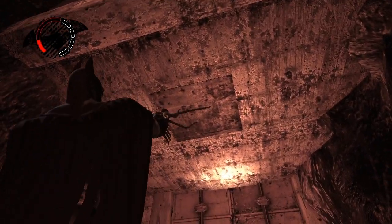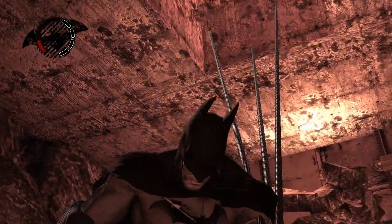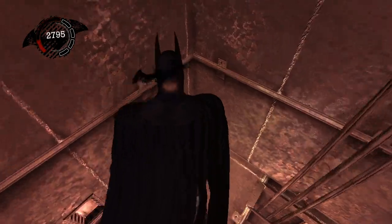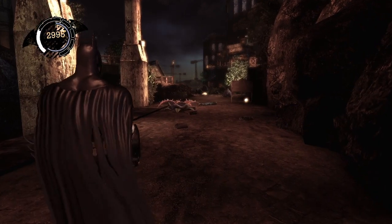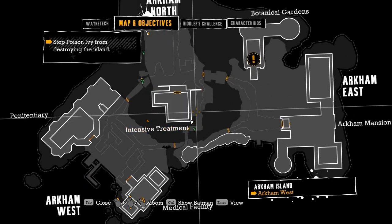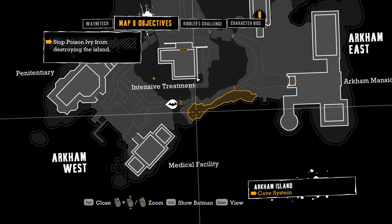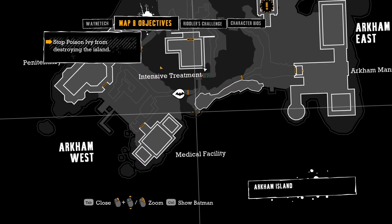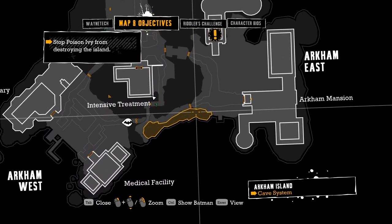Let's see what's up here. Nice, and we have a Riddler Trophy. I've been looking at it for quite a while actually. It was just kind of sitting there. So we've got one over here, we've got one back behind us, but that requires us going through this cave system. How the hell do we get to that one? Perhaps we have to go over this way and then get to this cave system somehow through there.